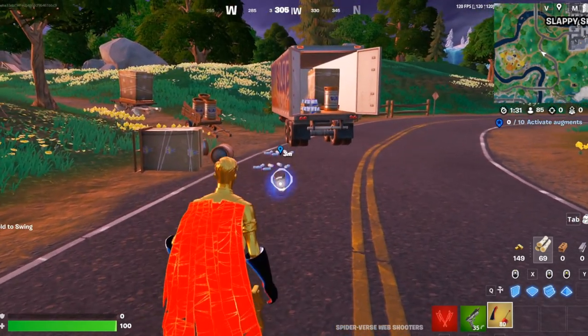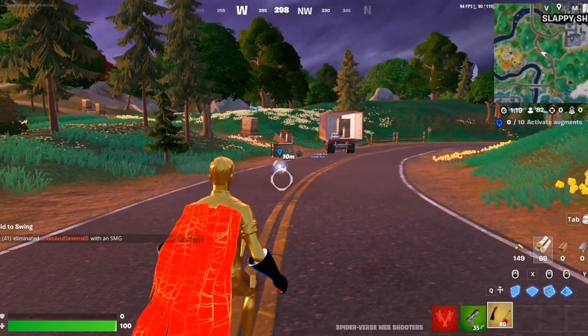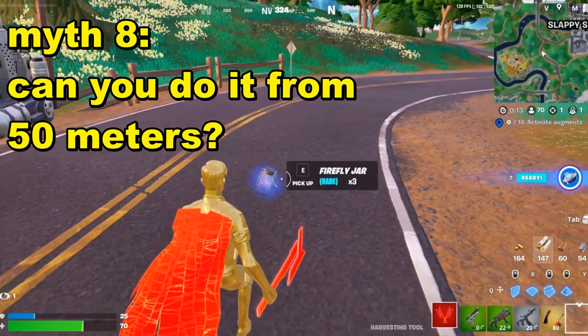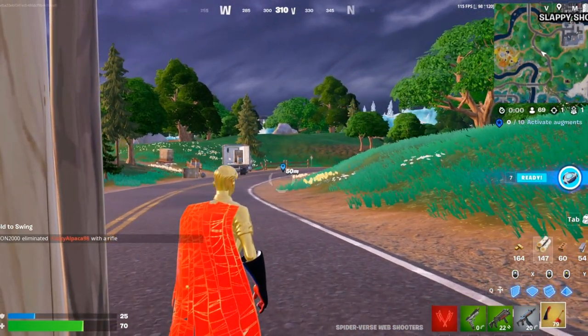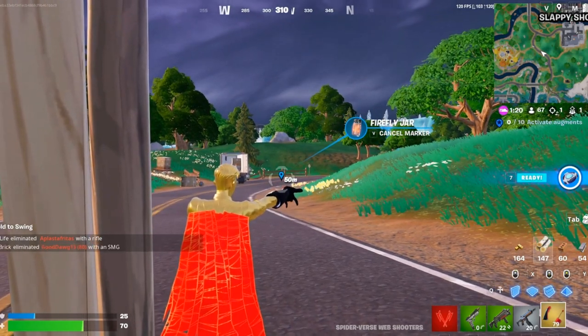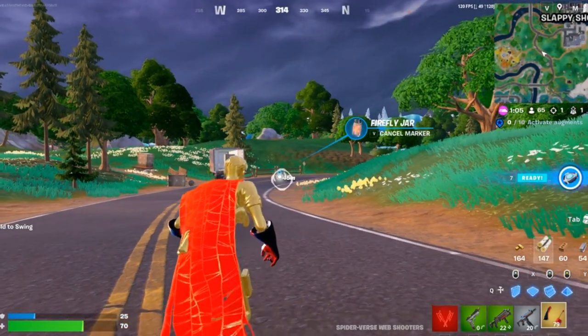Since the Miles Morales web shooters can literally drag items and objects, I'm gonna drag the firefly jar. From five meters away — look at that, it worked! Can we do 10 meters? Yes, that myth is confirmed! But apparently you cannot do it from 50 meters, so we place the firefly jar and go all the way to 50 meters. From 50 meters it cannot pull the object. Moving closer to 45 meters — you can drag it from 45 meters but not 50!